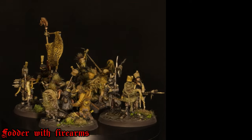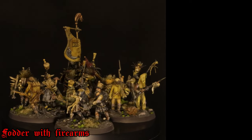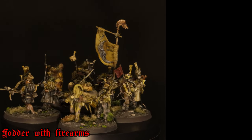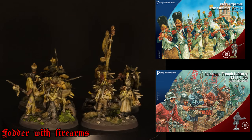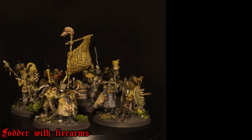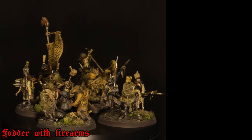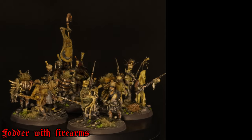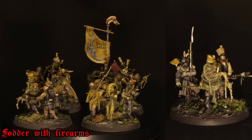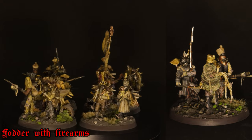Here's the first unit, the fodder or massed infantry. Most of the infantry in this army are made with the Perry kits for French Napoleonic infantry, War of the Roses and Agincourt infantry, with a sort of green stuff snout on the helmet or something covering the face. Some of them have horrible spikes coming out of the helmet thing, like they've got a mutant face.